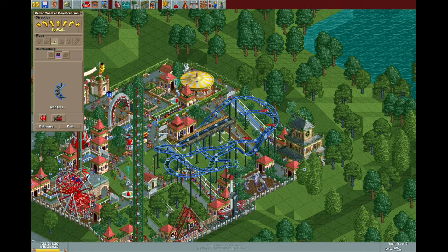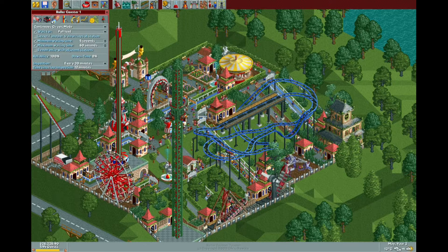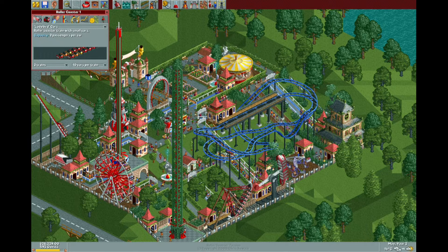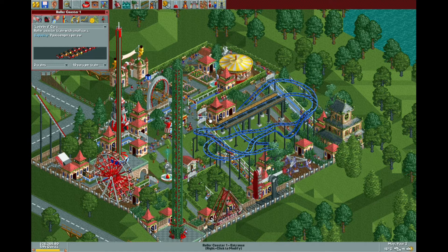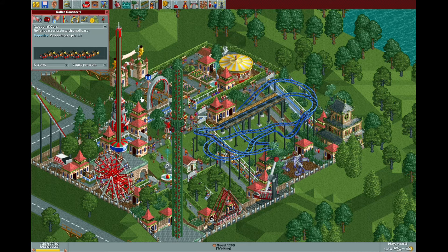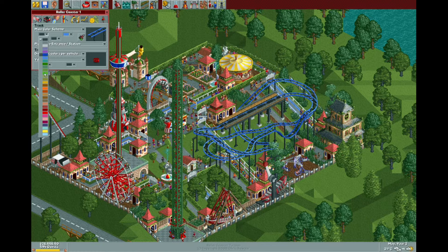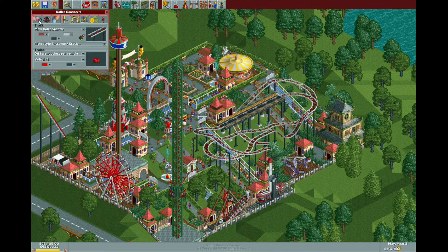You can have one extra station piece and that's basically it. Next we're going to be making some changes to the length of the trains. Right now it's sitting at two trains at ten cars per train. With the queue line being so short it's only going to hold around six to seven people at any one time, so it's actually better to reduce the number of cars per train down to three and have lots of small trains rather than two long large trains. I'm just going to make a few color adjustments to the track to make it a bit more fitting with the surroundings, and then we can go ahead and do some testing.